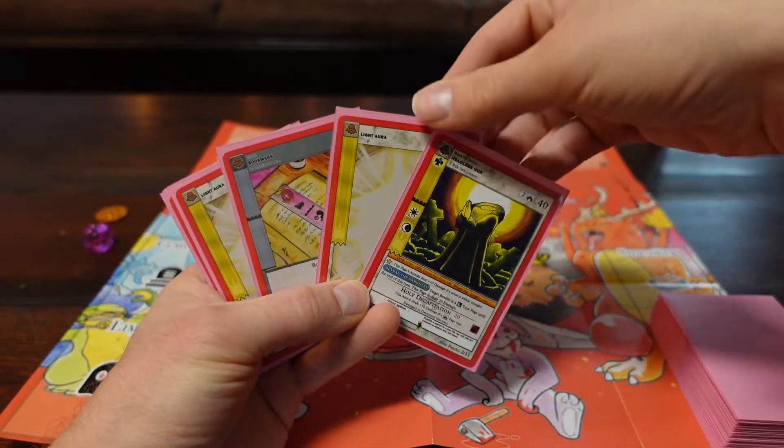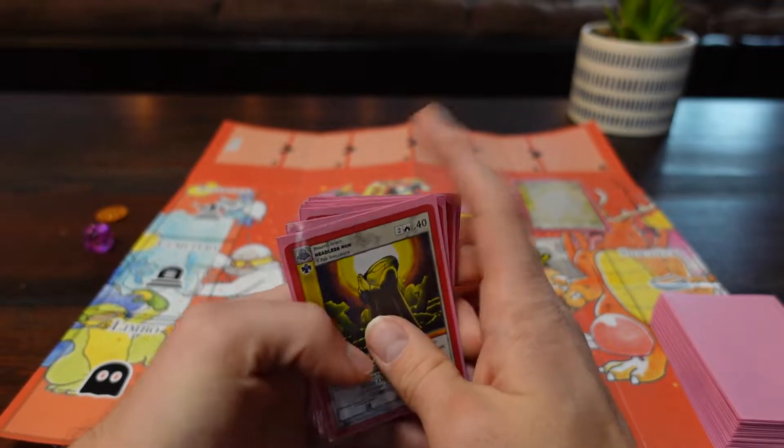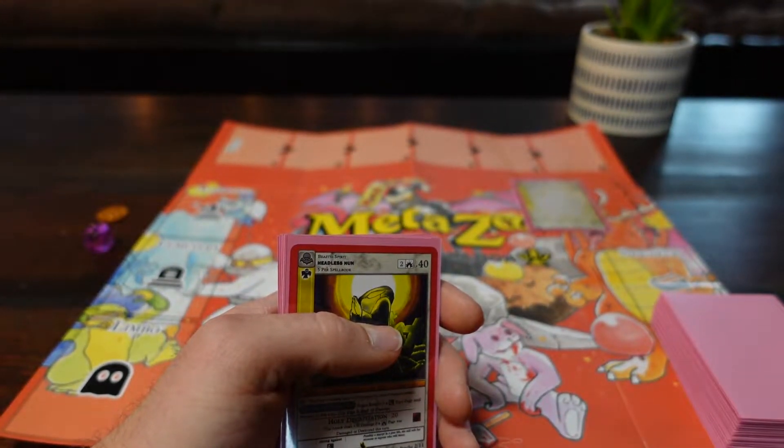You can contract an aura page into the arena. Remember, you can only contract one aura page per turn. Aura pages are free to contract and they come out awakened.